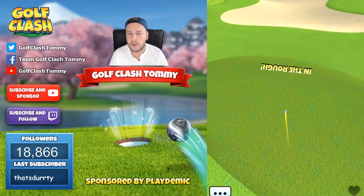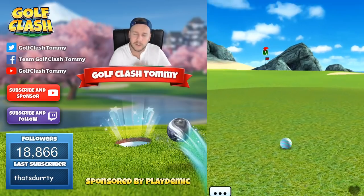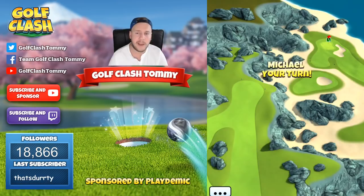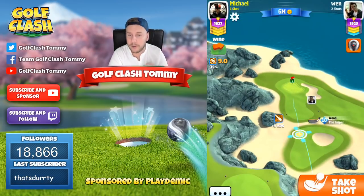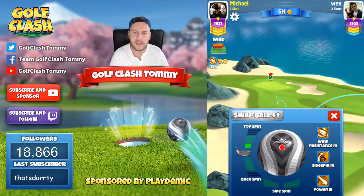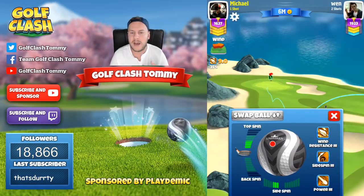Our opponent is going to go into the rough because they forgot to adjust for the elevation — we're playing downhill and we're going to add 40 extra. Keep that in mind: add 40 extra. And as you can see, even with the Sniper we're going to have no problem reaching the green.